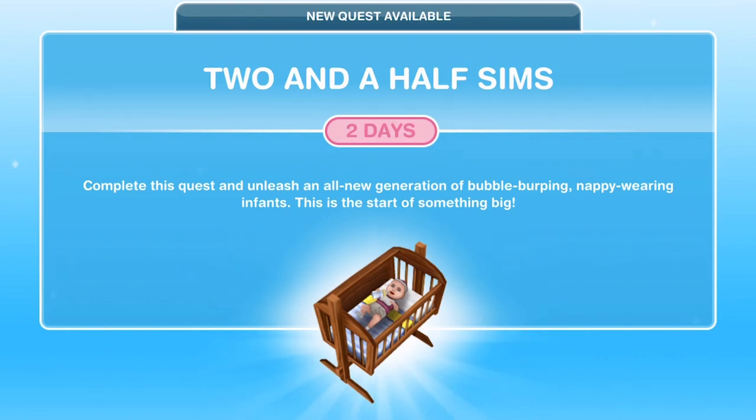Hi guys, my name is Gria Jamescull and welcome to a walkthrough of the Two and a Half Sims quest in Sims FreePlay. This quest is available from level 8 and it unlocks babies for us — very exciting.